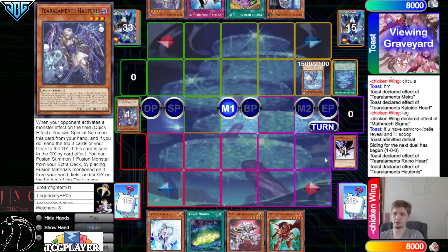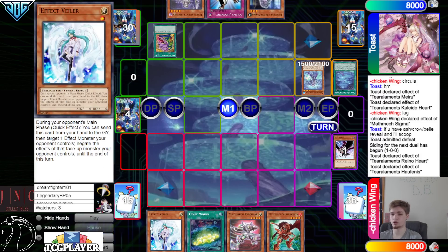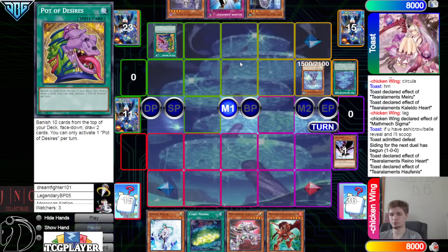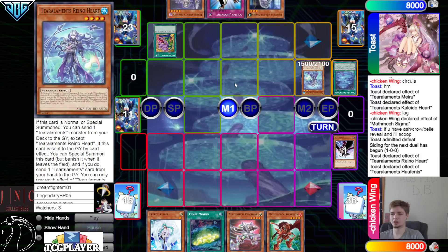Activate Realm — go search Rhino Heart — then summon Rhino Heart. Venus is dumped — Venus effect — chain Crow. Activate Desires. Maybe they were going to Crow — could have also tried to Veiler the fusion — could be playing into the opponent's mind games though.